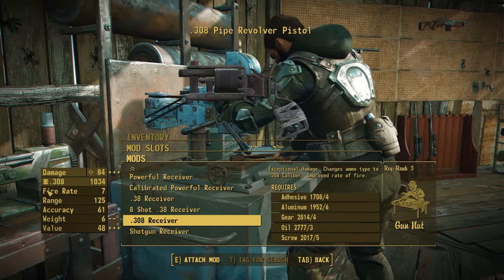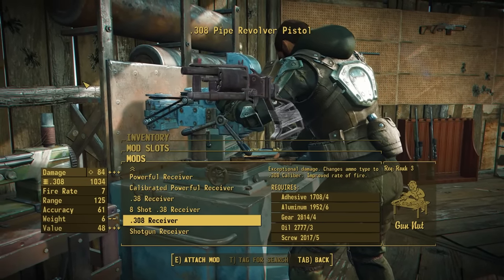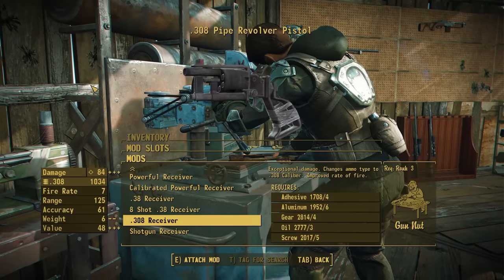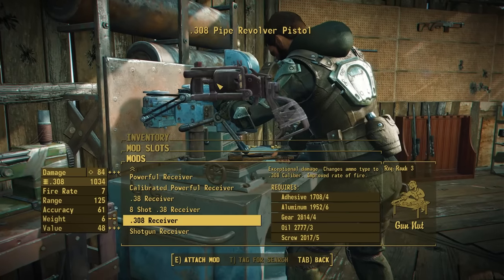Speaking of the .308 rechamber, eventually we will be remeshing this thing to have a proper receiver that fits that round, as right now it's holding .45s and that's just a little goofy — especially when the .45s aren't even the right size.